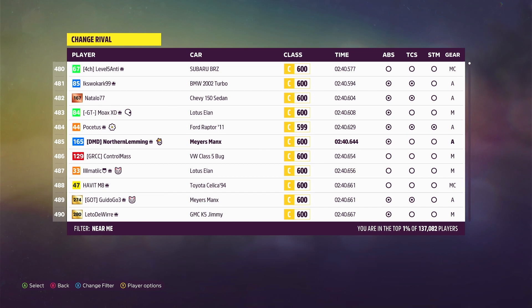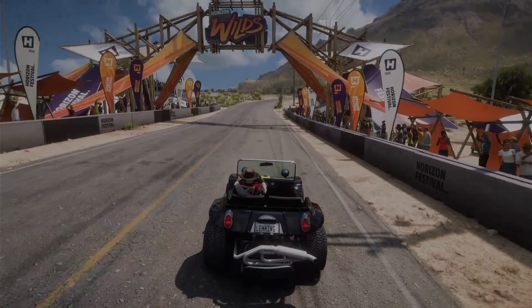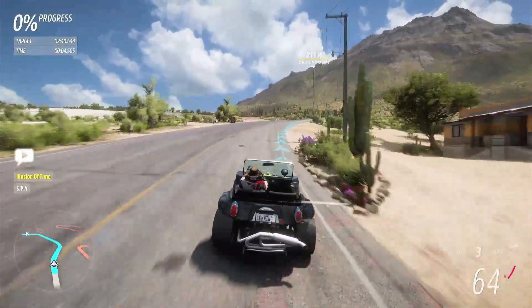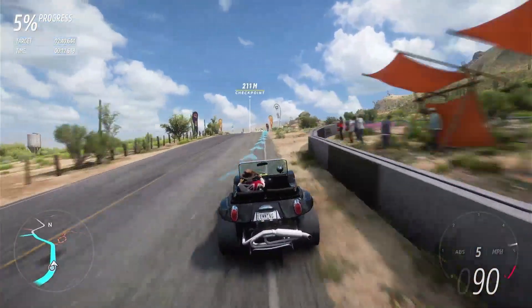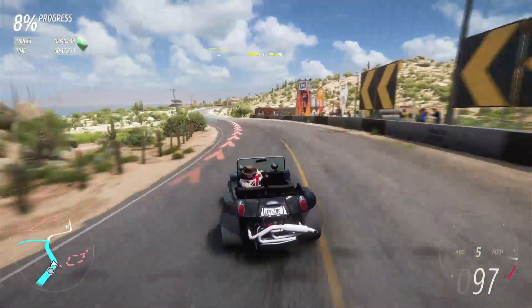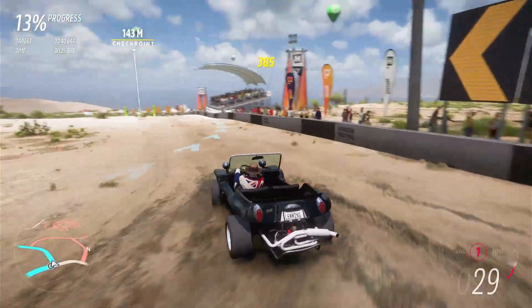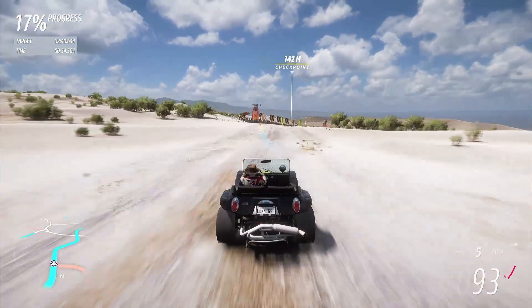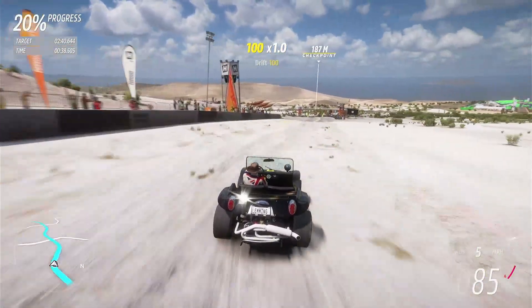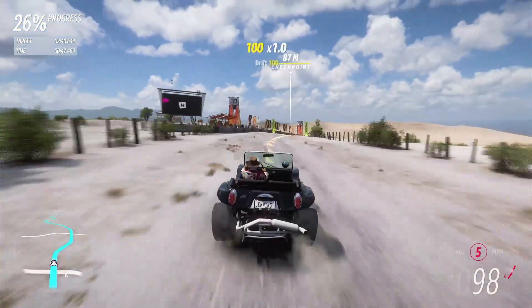I'm going to try this track again against my own ghost, but in JD's other tune — the fast tune for the Myers-Manx — just to see if it'll go a bit quicker. So just to explain what's going on: I asked JD if he could put together a tune for me for C600 Dirt rivals for the Myers-Manx, and he outdid himself and came up with two tunes. The one you've just seen me drive was what he calls the grip tune, optimised for grip. And this one is what he called the speed tune, where it's optimised for speed but it lacks a little in grip, as you can see. And all I'm doing now is just comparing on this particular track — can I beat the grip tune in the speed tune?